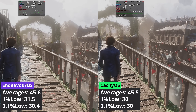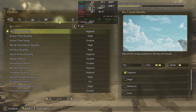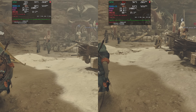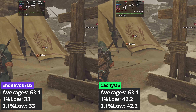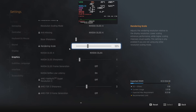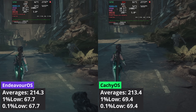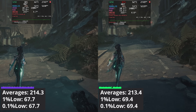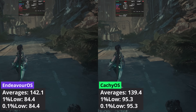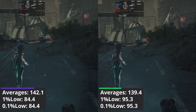In Monster Hunter Wilds at 1440p, the two Linux distributions were basically tied, delivering the same 1% low values and averages. At 4K, CacheOS delivered better 1% low values — around 27% more to be precise. The last game in the raster side-by-side runs is Stellar Blade, where at 1440p both distributions produce the same results. At 4K, Endeavor OS has better averages — though an almost 2% lead is barely noticeable — while the 1% low values are 12% lower compared to CacheOS.